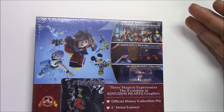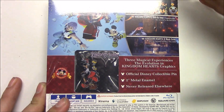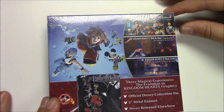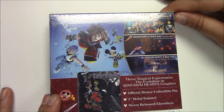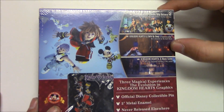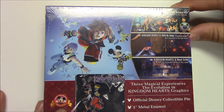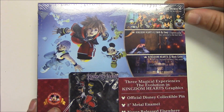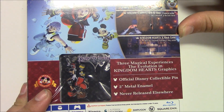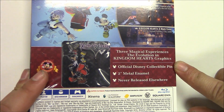Now let's take a look at the back, which basically tells us what to expect inside the Limited Edition. Starting from the top right: Kingdom Hearts Dream Drop Distance HD remastered on PlayStation 4 for the first time — though that was originally a 3DS game. Then Kingdom Hearts 0.2 Birth by Sleep: A Fragmentary Passage, a new adventure in the dark world. And Kingdom Hearts χ Back Cover, a new HD cinematic revealing a story untold.